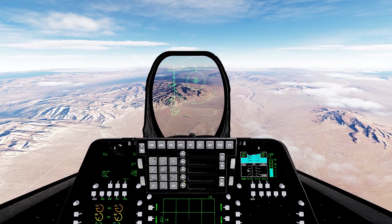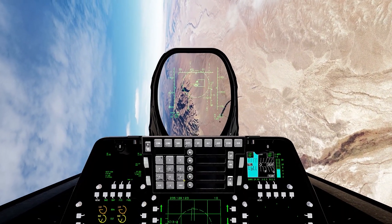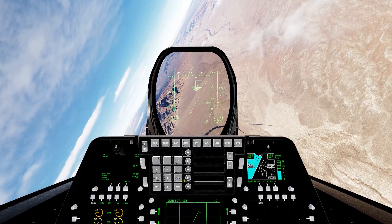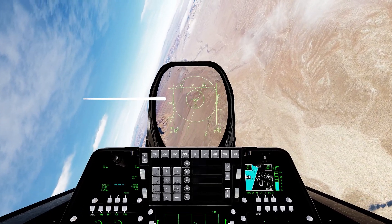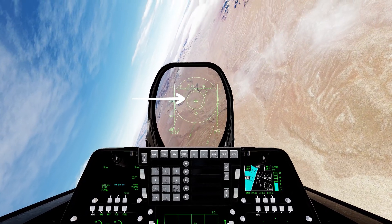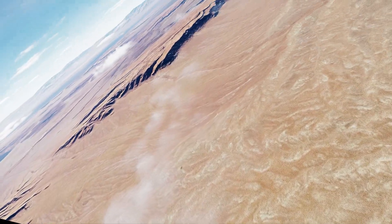Those are the fundamentals for track while scan. Next, boresight mode — when you select it, a gigantic circle comes up and anything that flies within that circle gets locked on to. As you can see, it already automatically locked back on to them.